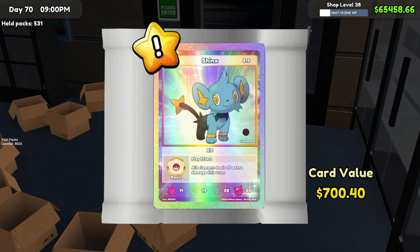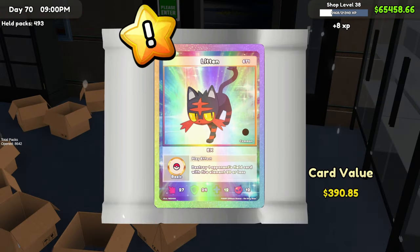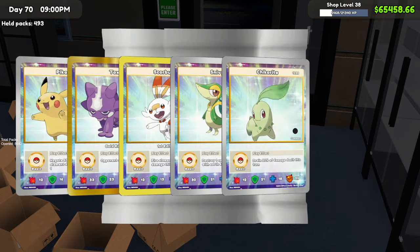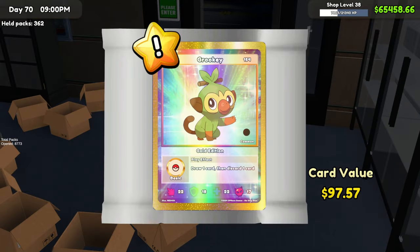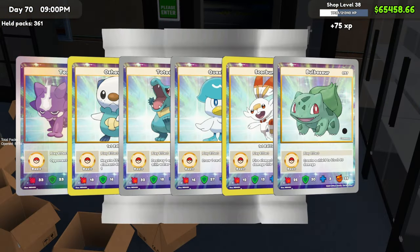An EX card — definitely a new one. Another new one too. We got Blastoise VMAX — another shadow card. Two brand new cards in the same pack, that's crazy! Another new Voltorb — it is new, another new card. That thing is freaking sick — another shadow card, and the value is only $275, which is kind of crazy.